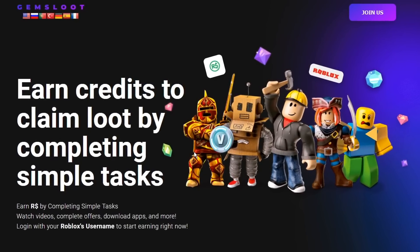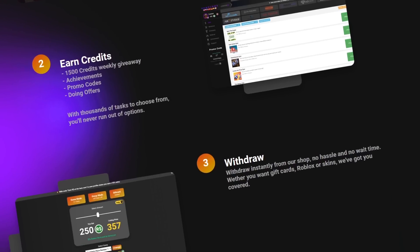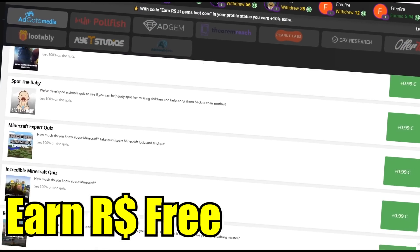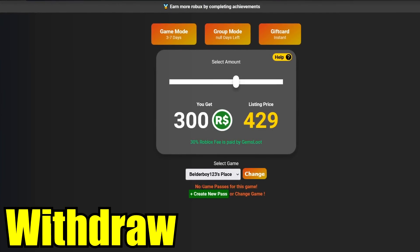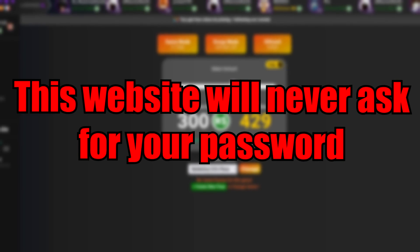This giveaway is made possible because of today's sponsor, Gems Loot. Gems Loot is designed for everyone to earn free Robux without spending anything. Simply hit connect and you can start doing unlimited surveys to earn unlimited Robux. Once you earn enough credits you can withdraw your Robux — and remember, this website will never ask for your password.